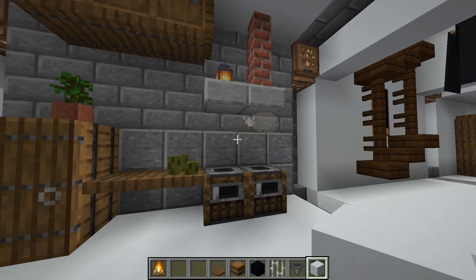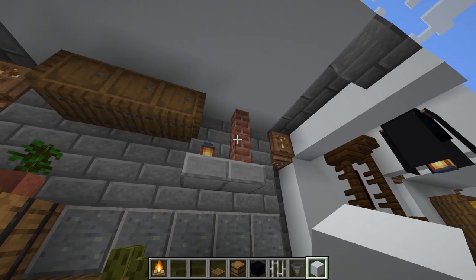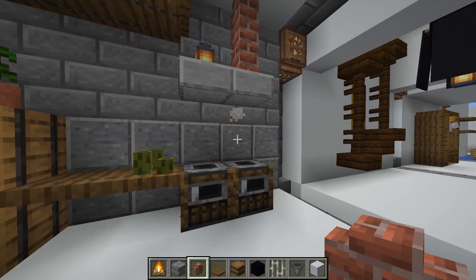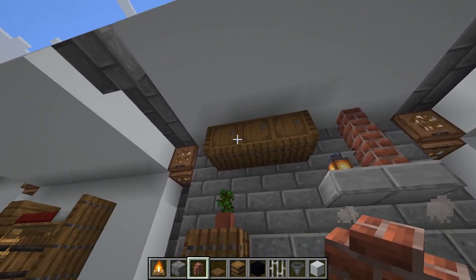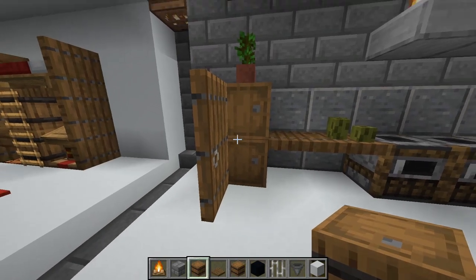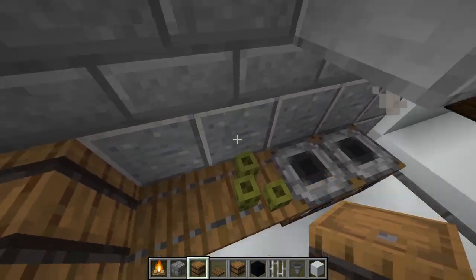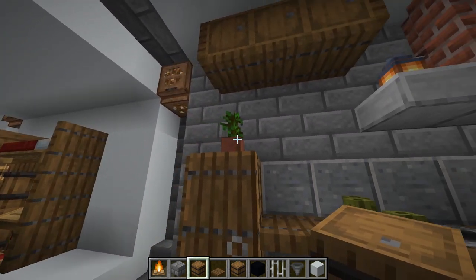On top, like in my other video, I've done two slabs and a chimney out of stone bricks. The background is just polished andesite and brick wall. For a cupboard it's just trapdoors with some barrels on top for storage. I really like the animation of the barrels when you open and close them. Also, sea pickles look really good in kitchens and on tables because they look like mugs - just nice little decoration.